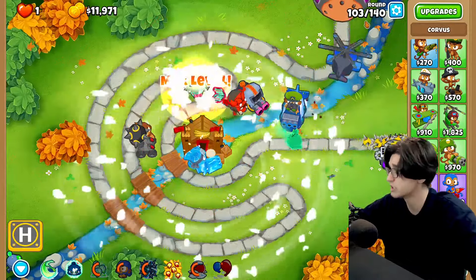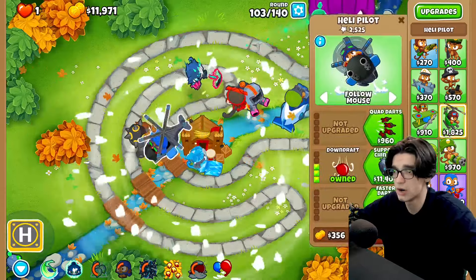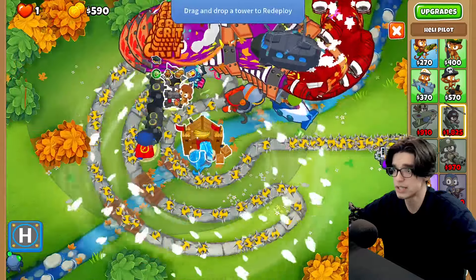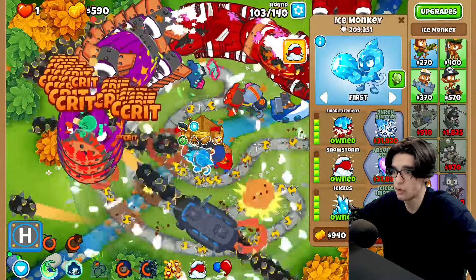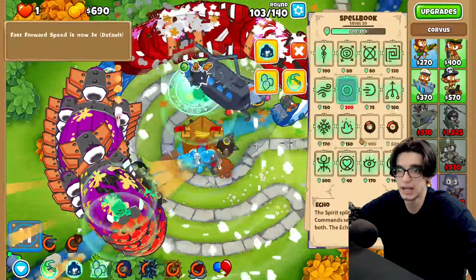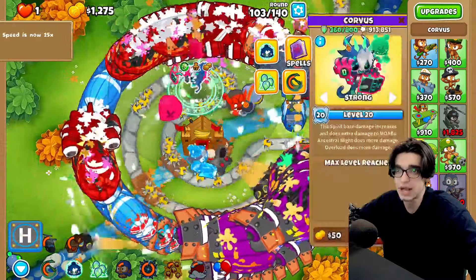It's only round 102 and we are going until 140, ladies and gentlemen. I don't really know how I'm gonna manage this. We've got support chin hook now, which means we can move this guy all over the board. We're gonna put him in a spot where he'll have full map coverage. Let's go echo and ancestral might again. We've got him on level 20 — it's goated — and now this converts our mana to cash.